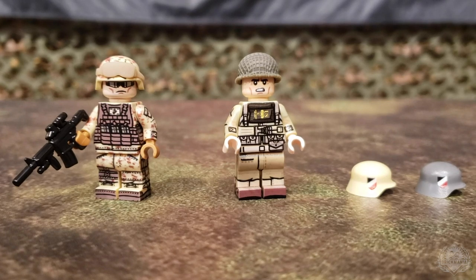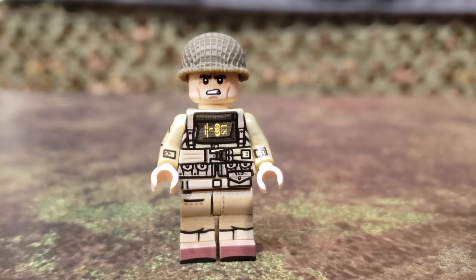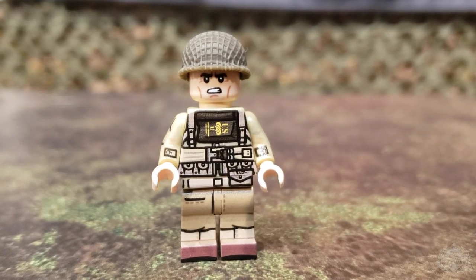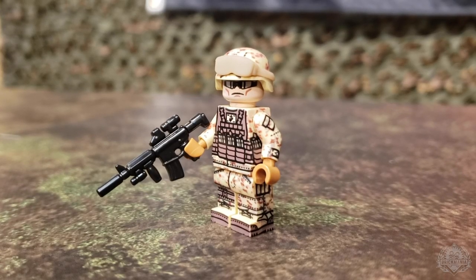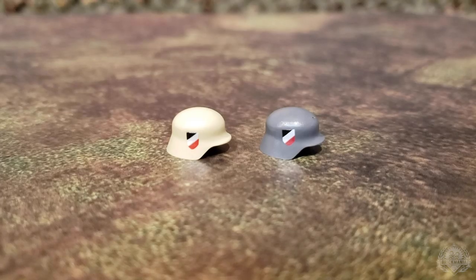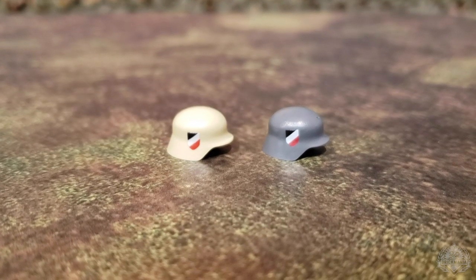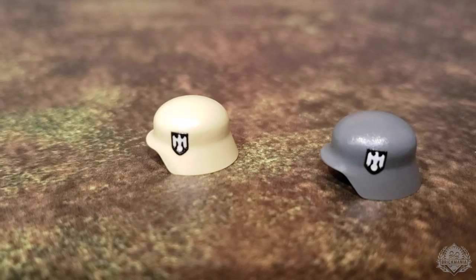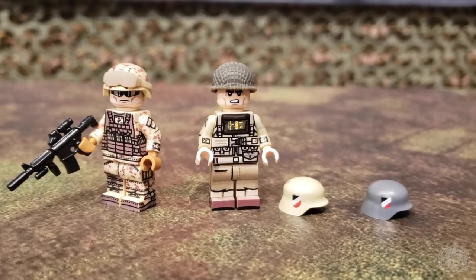Also back online right now, we have some restocks available. First, this minifigure of the month — the D-Day U.S. Infantry. We shot a designer's desk segment with Landon recently, so we hope to have that live on YouTube very soon. We also have the Modern Marine Rifleman, one of our premium minifigures that still includes its own BrickArm. And we also have these printed Stahlhelms back online in three colors: tan, dark gray, and gunmetal. Some awesome restocks back on Brickmania.com.